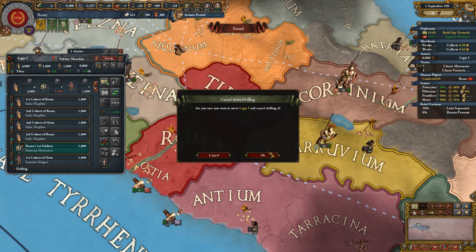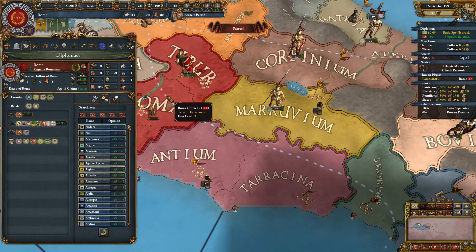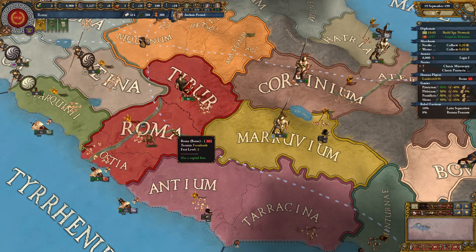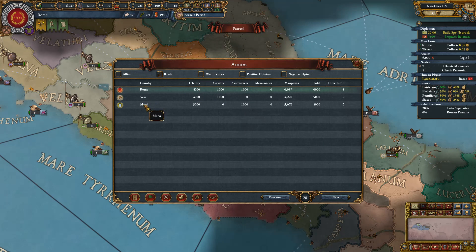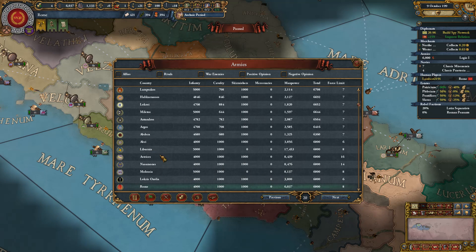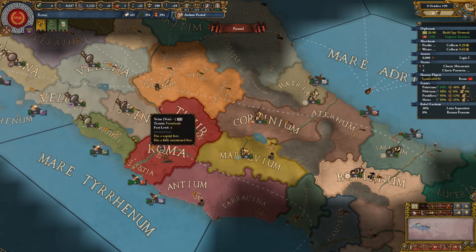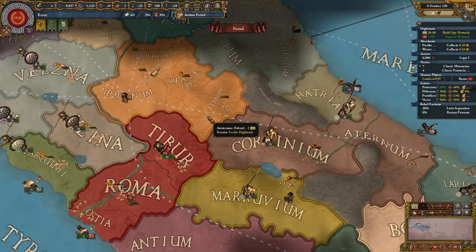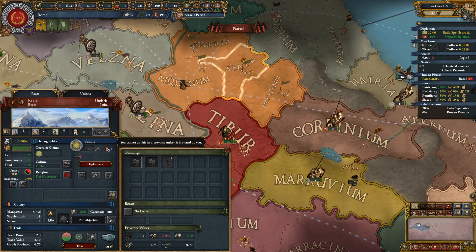We've completed the road and got the permanent claim on the Latium area — exactly what we wanted. The troops can stop drilling; our drill is currently 1.7. The next target also has hills terrain, but we have our great general. Sabini — let me check — they've also got around 6,000 troops but way more manpower than us, probably because they have four provinces. We would need friends for that war.